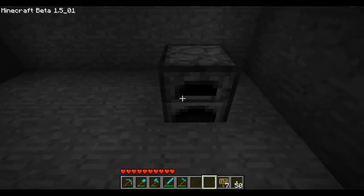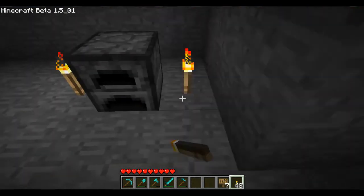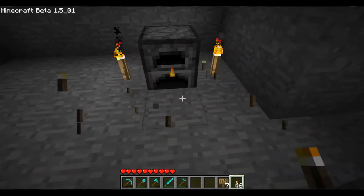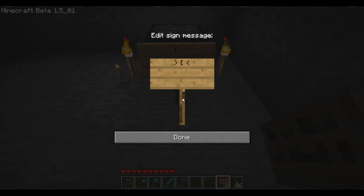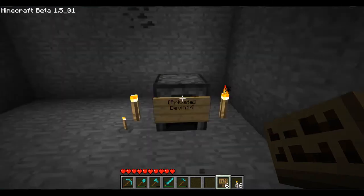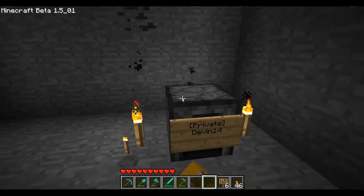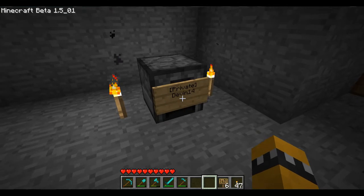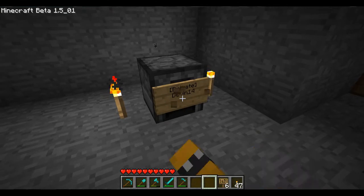Now, your furnace is pretty much just the same. You can put it in these four places. I'm just going to put it on the front. So, just bracket, private, end bracket, and done. And then only you can access that furnace — or me, because I'm an admin, and other moderators.